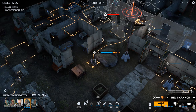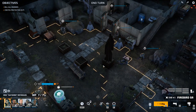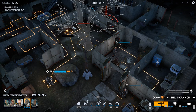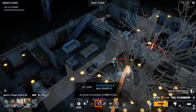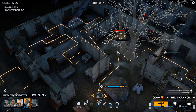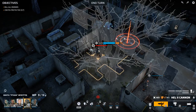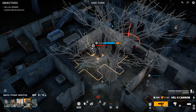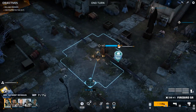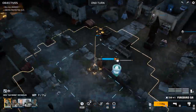Can we see the facehugger? I can run next to the facehugger — one, two, three, four. Questionable decision, I know. 165 damage — okay, not bad. Let's do a dash.